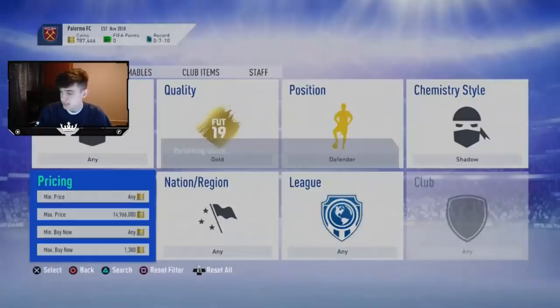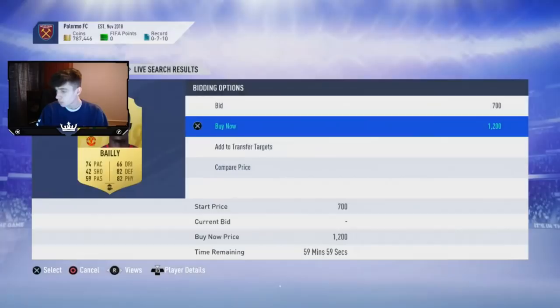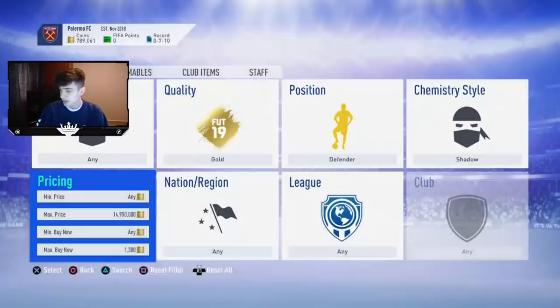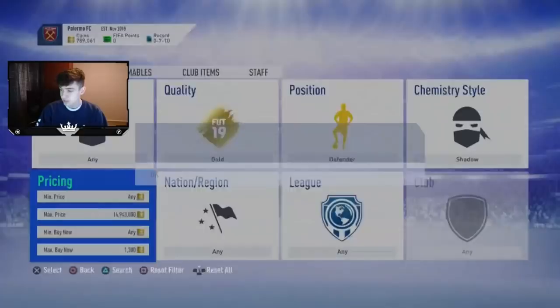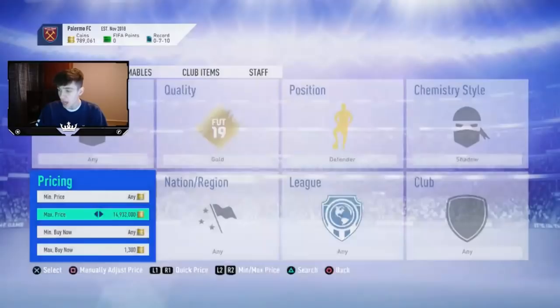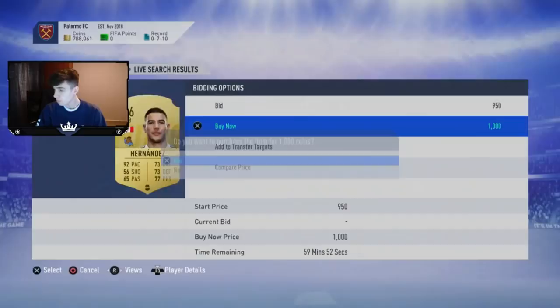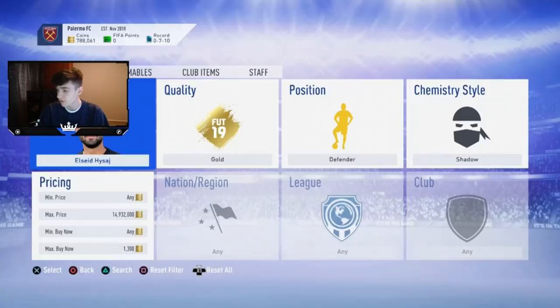Here we go — 1,200 for Bailey, and we're getting through loads of players. Three deals in about a minute or two: we got Bailey, Hernandez, and another. If you're making 500 coins a minute at this stage with 30–40k you're doing really well. One player was listed for 750 coins and goes for about 1,800 — that's over 1,000 coin profit.